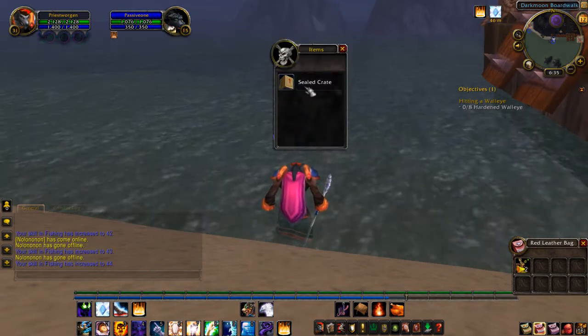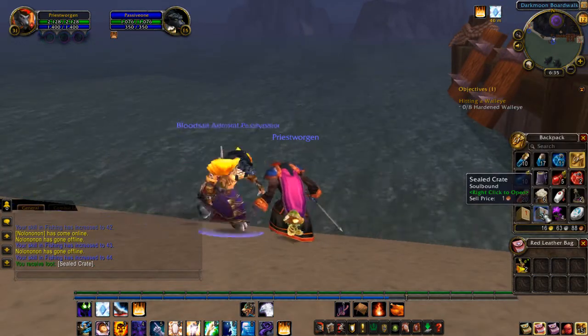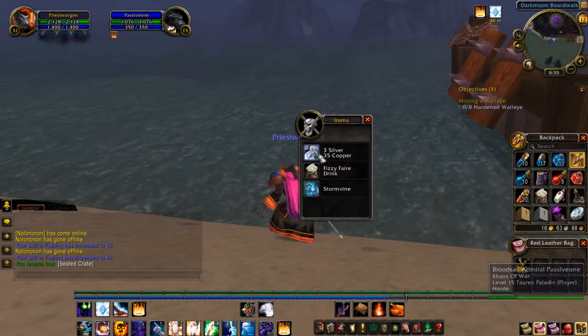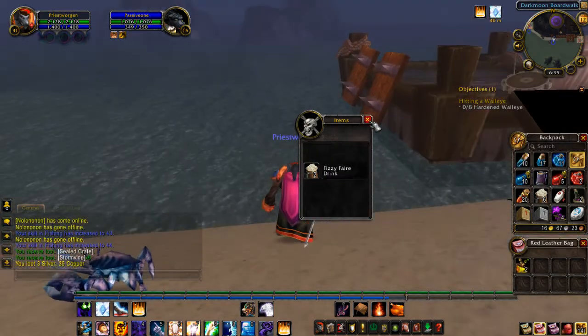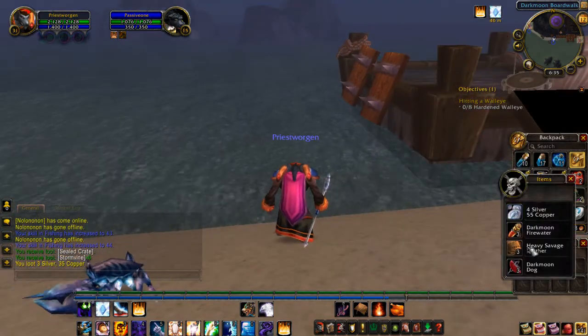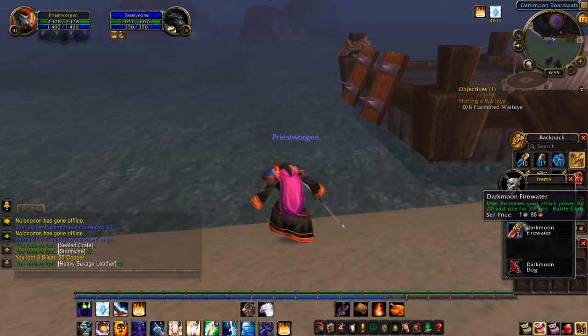As you can see, you get a sealed crate. And inside this sealed crate there are a lot of rare ingredients. I didn't get that much this time — storm vine, and heavy savage leather, which is worth a lot.